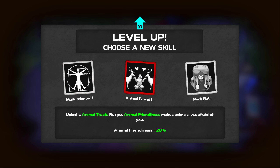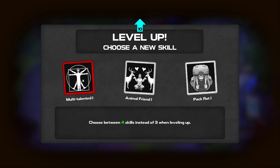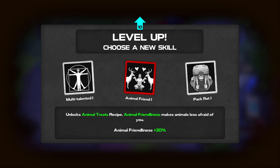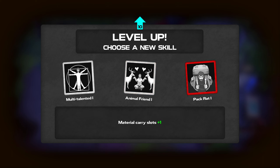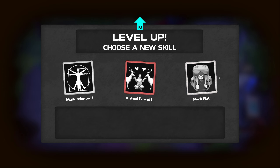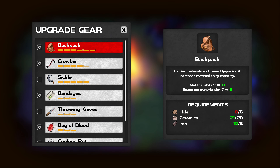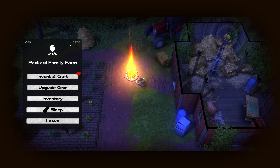We now choose between four skills instead of three when leveling up - oh, that's interesting. Unlock animal treats recipe - animal friendliness makes you less afraid. That's interesting but feels a little wasteful. This one - we might be going on that which I do want, I just want to feel like I'm getting the most out of it. This one sounds somewhat useful but not that useful. Yeah, let's go with that one. With one more backpack upgrade it's going to be so good. Just need six hide - we can definitely do that.